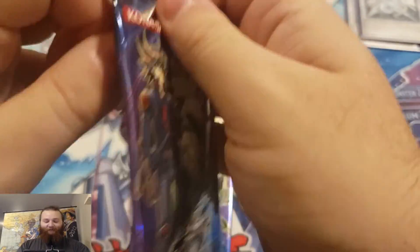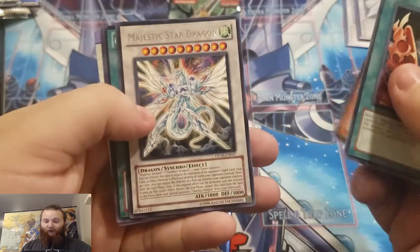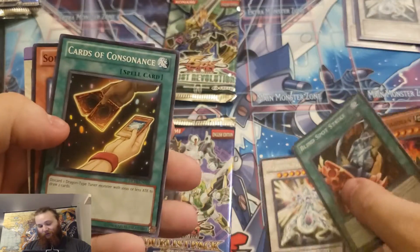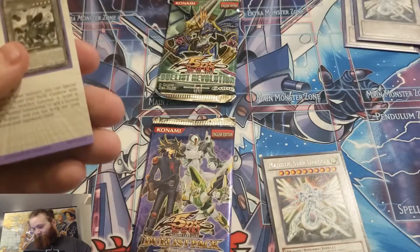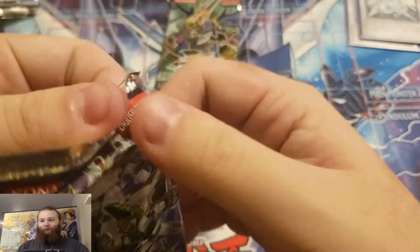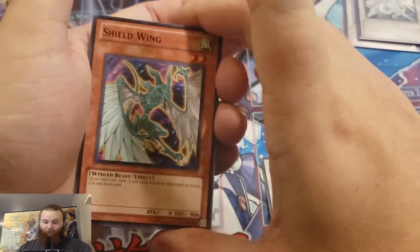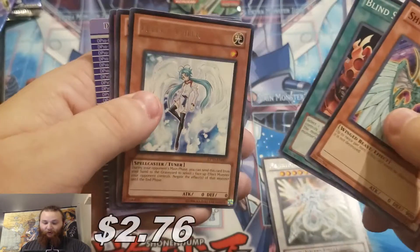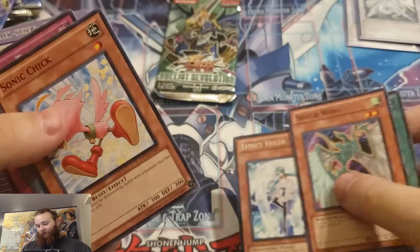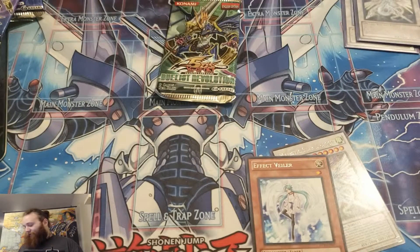Hopefully this one's a little easier. Much easier. Blind Spot Strike, Stronghold, another Majestic Star Dragon. Let's move on to the next pack. Shield Wing — I think that one's new — and Effect Veiler, nice, it's a rare. That's sick, not bad at all.